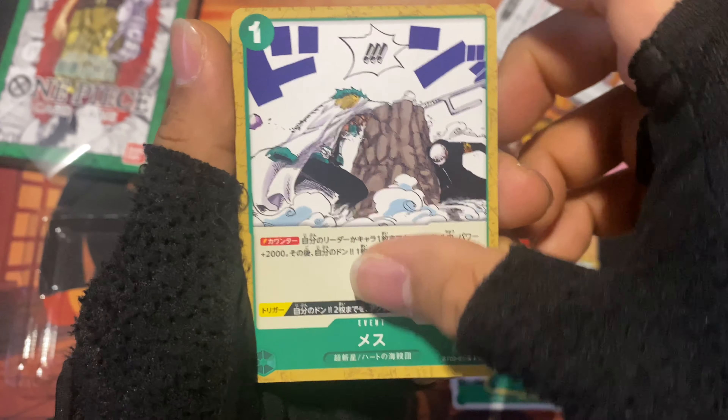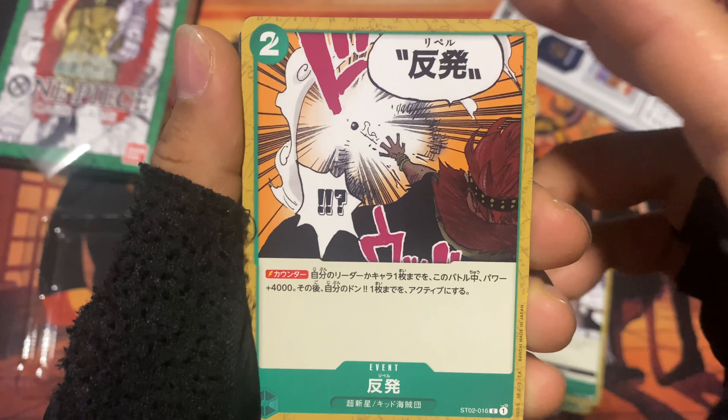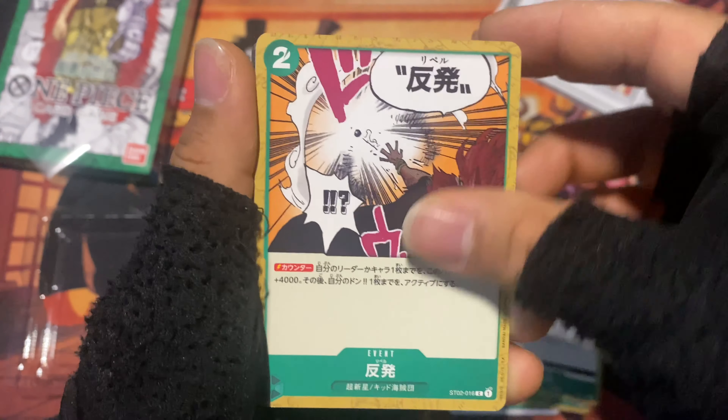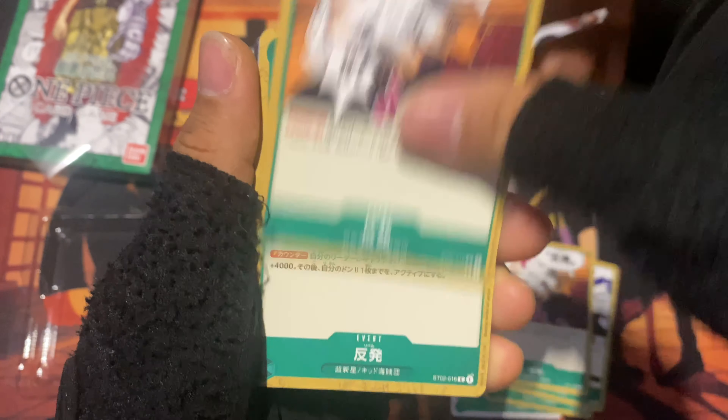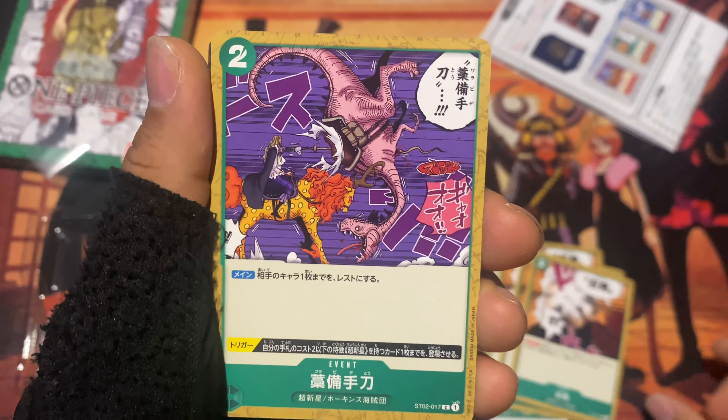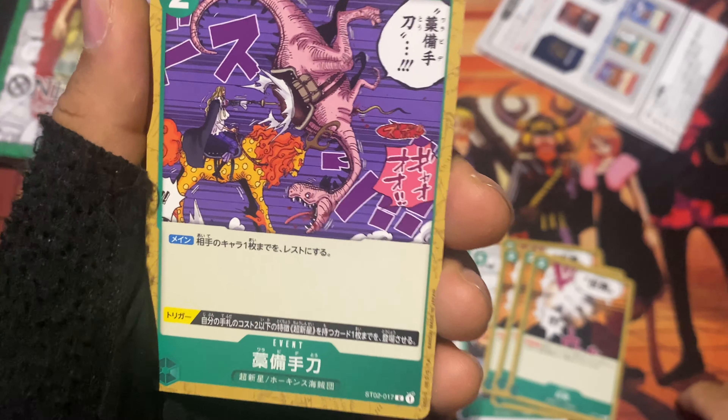There's Smoker fighting Law — that's an event card, it even says so right there. Two copies of that. And there's Kid shooting a cannonball from his hand — four copies of that one.